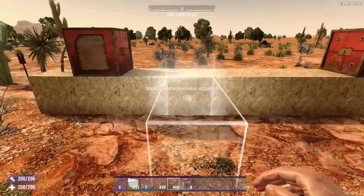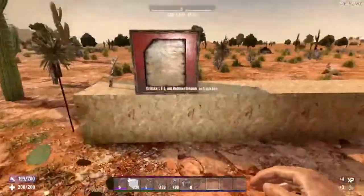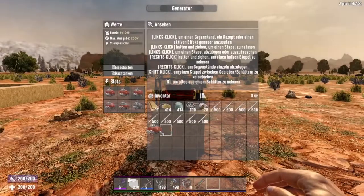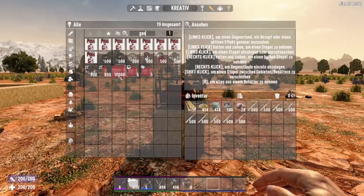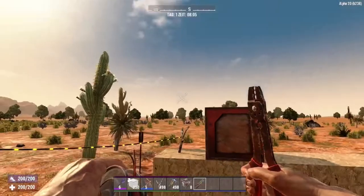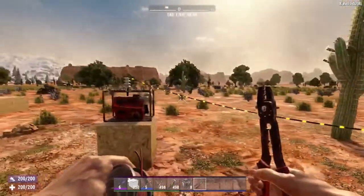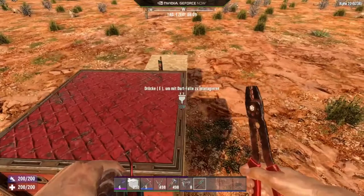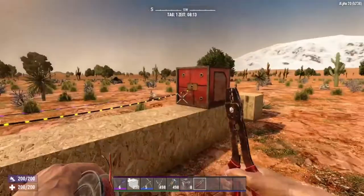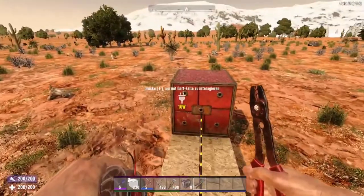Outside we have these electric fans — they are pretty awesome because they will trap the zombies for some seconds in position so the dart trap can make some more damage. First of all, let's take care there are enough engines inside because it will require a lot of electricity. We connect this to the first trip wire, from the first trip wire to the second one. We connect the trip wire with the dart trap, the dart trap with the other dart trap. So in the moment when you trigger the trip wire it will activate the dart traps and they will throw the darts.